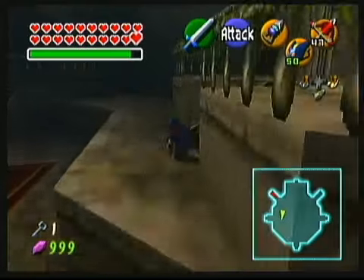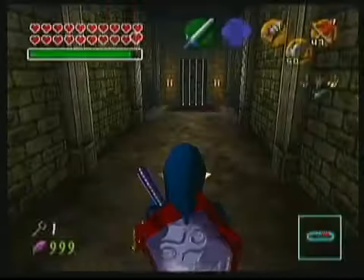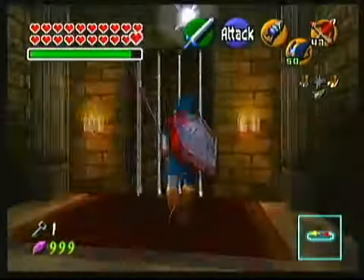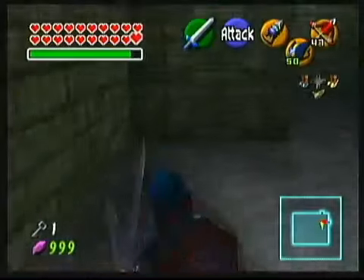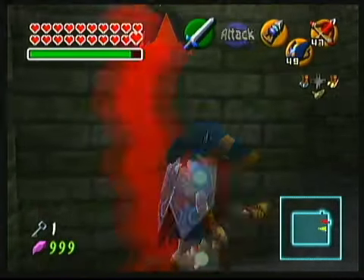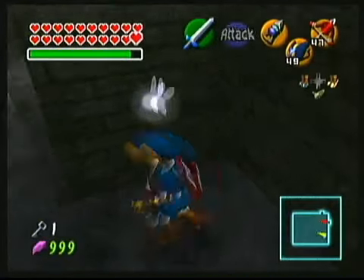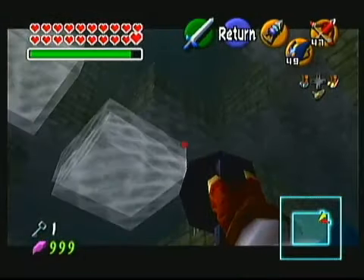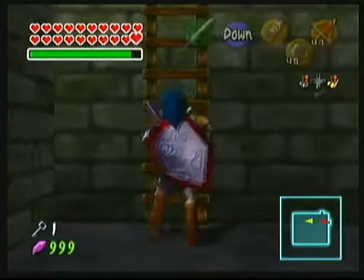Now let's head for the block room, but first we have to take out a Stalfos in this really cramped hallway. If you have the bomb chu and the hookshot, there's a trick you can do to skip this whole puzzle. Turn left and send a bomb chu directly up the center of this wall, and that'll hit a switch to raise some hookshot targets and spawn some glass blocks that you can use as a shortcut to the top. While the bomb chu is going up, you can head around the back of this wall to get the final Skulltula token, but wait for the bomb chu to finish hitting the switch before picking it up, or you'll be risking softlock.